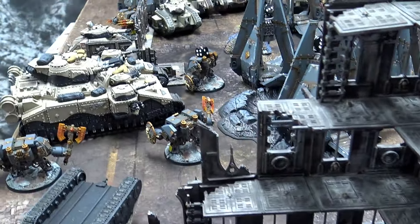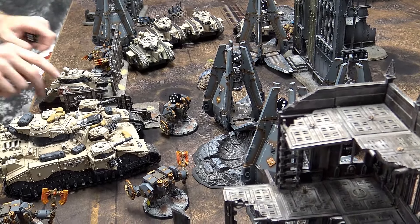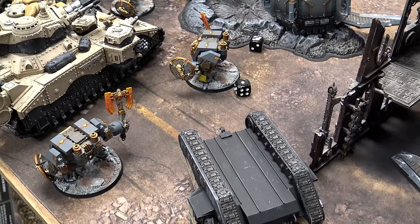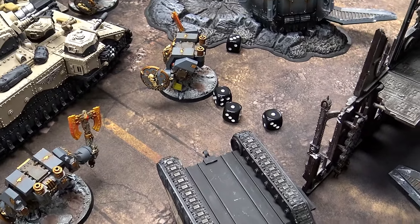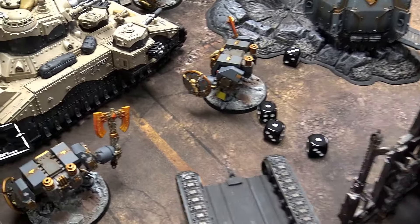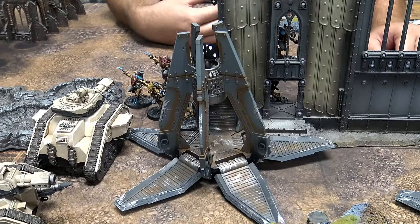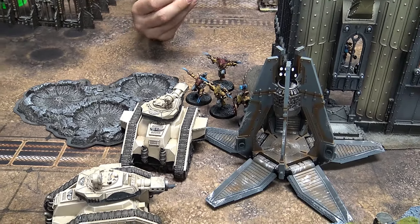Going to bust shots off anyway — shooting the lone assault cannon dreadnought into the last hull-point command tank unit. Four shots looking for sixes — got one. Needing a four, five, or six to affect armor — got a glance. Cover save attempt: five-up cover save — failed. He's out, taken down. It's punchy McPuncherton time. Two dreadnoughts looking for two charge rolls — first one good: a three. Second one: double ones, snake eyes! Checking two inches with the tape — well within two inches. Good, the charge still connects.